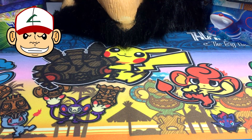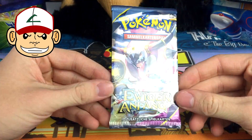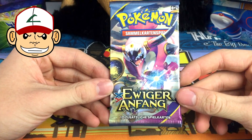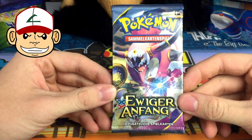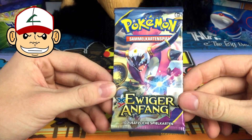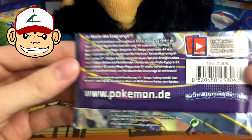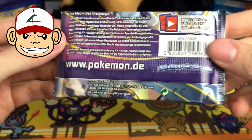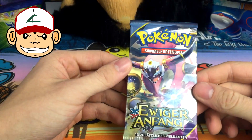Hello everybody and welcome back to Pokemon Pack Daily. I am Chimp Cards and I am here with a pack of XY Urgeschichten, which is German for Ancient Origins, with this Hoopa pack art. This is very unique. As you can see, this is all German — if you want to pause and read that. This is probably a first — I have opened some German base set packs but that's about it.